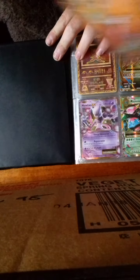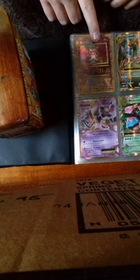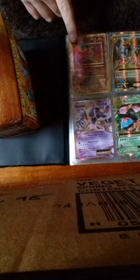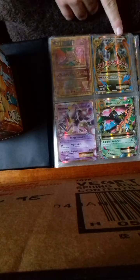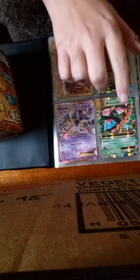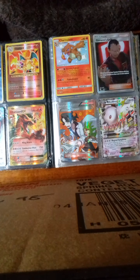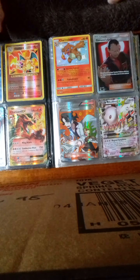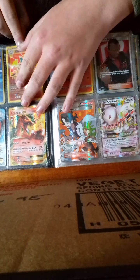So we are going to start with Ancient Mew, Mewtwo, Mega Charizard, Mega Venusaur, Misty's Determination, Charizard — that's a really nice Charizard.